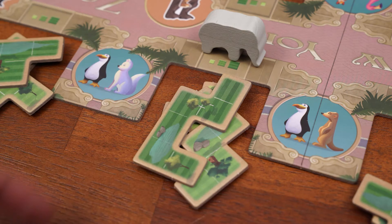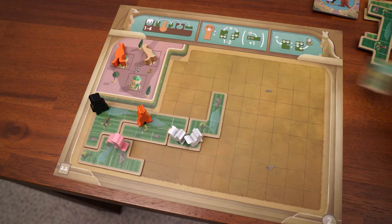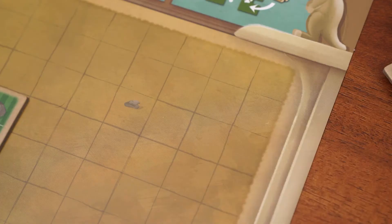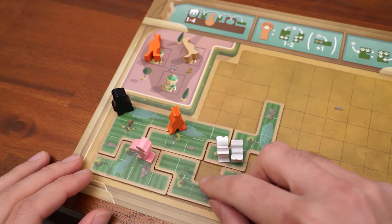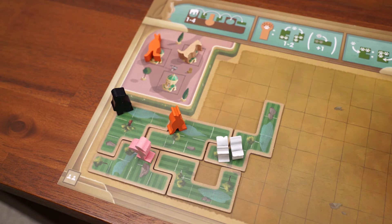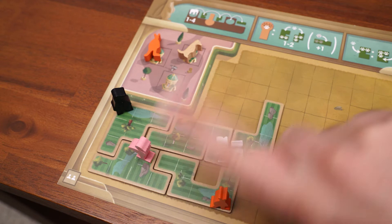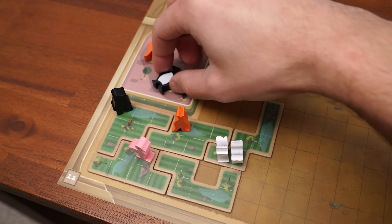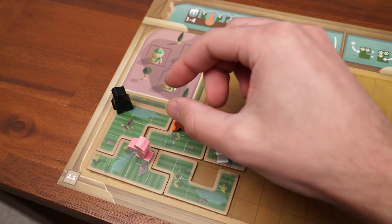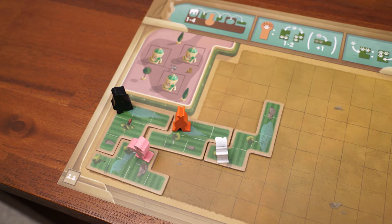If you land on an enclosure tile, you will place the topmost tile anywhere on your player board. Placement rules are standard Uwe Rosenberg polyomino style: placement doesn't have to be adjacent to a previously placed tile, you can't overlap tiles, and no part of a tile can stick off the grid. You can rotate and flip the tile however you wish. After placing the tile you must add one or two animals to it — you can take these from animals stored in your houses, or from one or two different enclosures that already have animals on them.